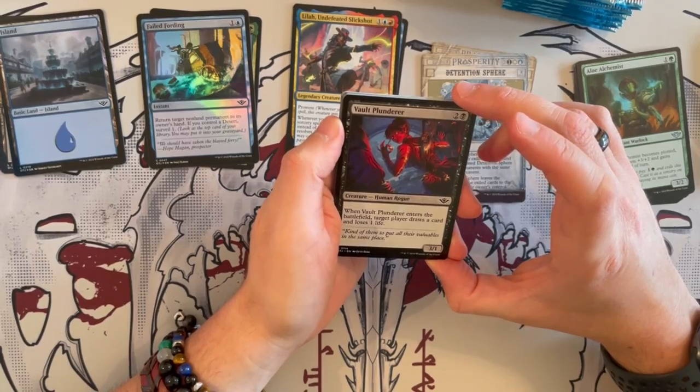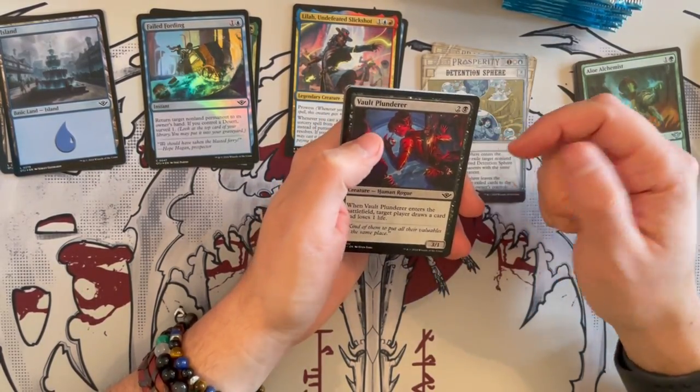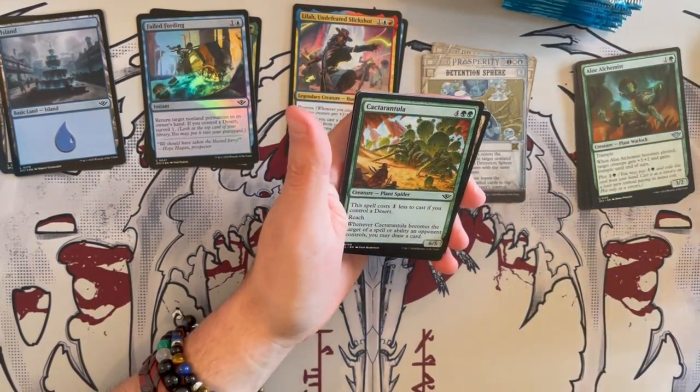Vault Planner is a 3/1 Human Rogue. When it enters the battlefield, target player draws a card and loses a life. It's not bad — it can help to kill some bigger things, otherwise it trades down significantly.